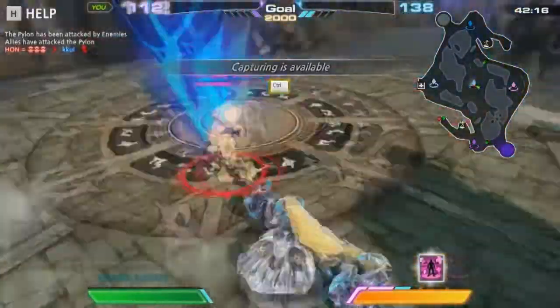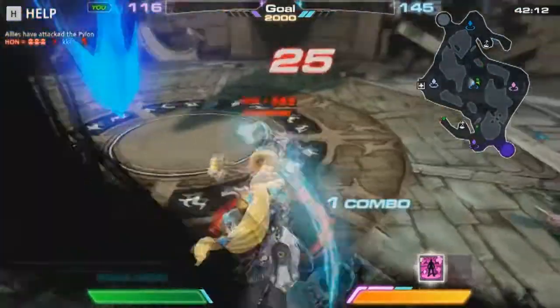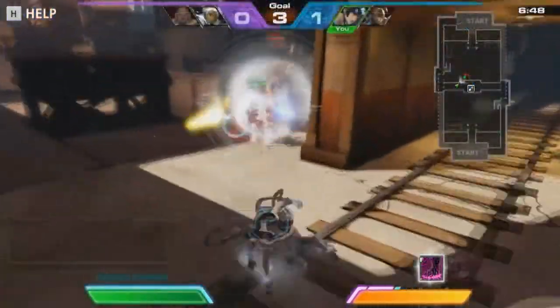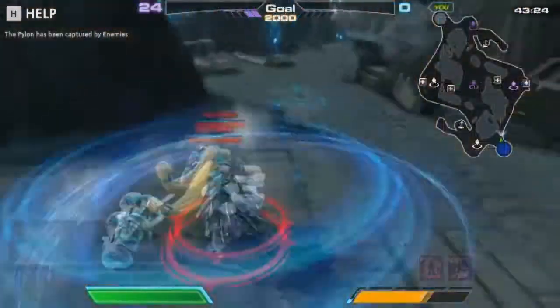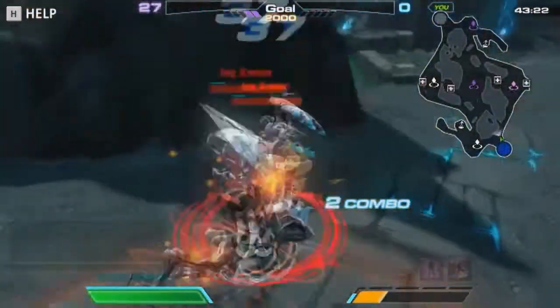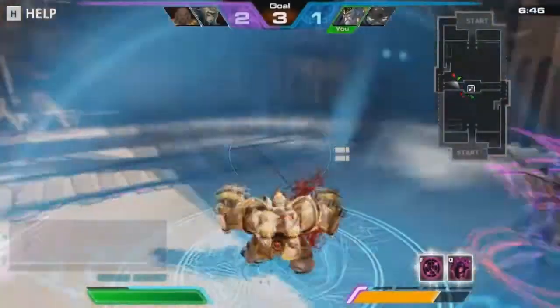Skilled players will need to pay close attention to both their character and their opponent's character's motion in order to block and avoid attacks in real time. Just like in other fighting games, blocking at the right time will prevent a player from being interrupted and juggled, allowing for a properly timed counterattack.